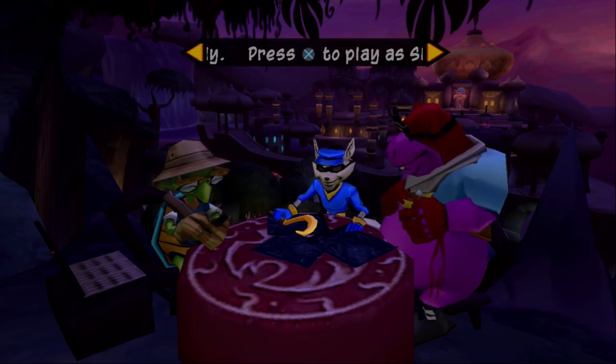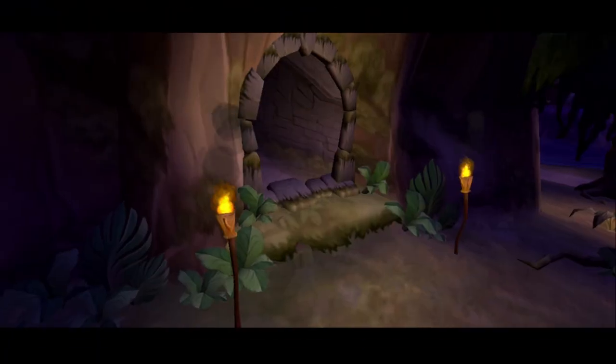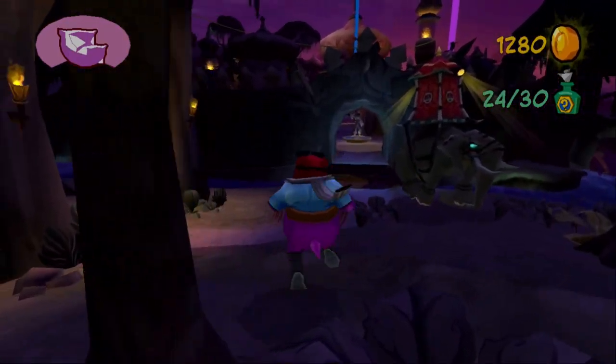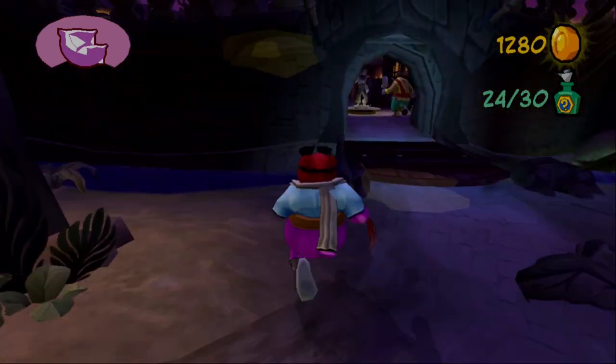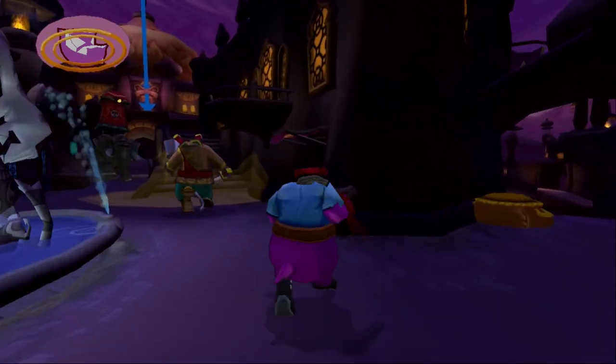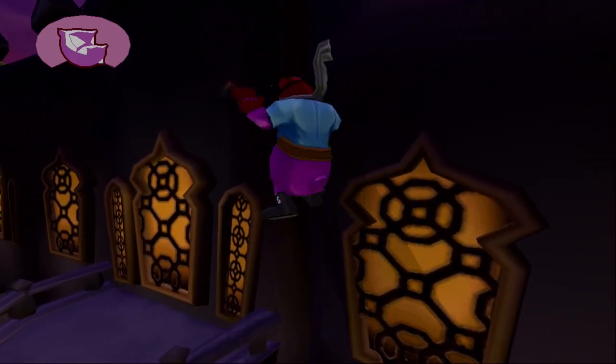Hello everyone, my name is Appleguy, and welcome back to another episode of my playthrough of Sly 2 Band of Thieves. In the previous video, we arrived here in India in our attempt to get the clockwork wings from Rajan. In today's video, we're going to continue progressing that mission by starting off with a Murray mission, and then progressing into a Sly mission or two.